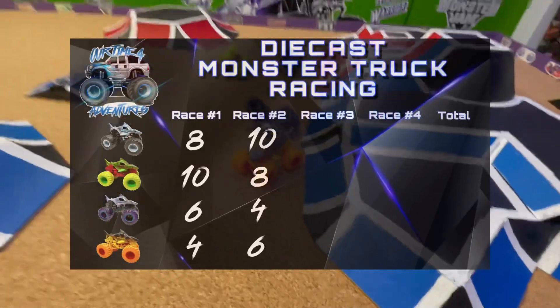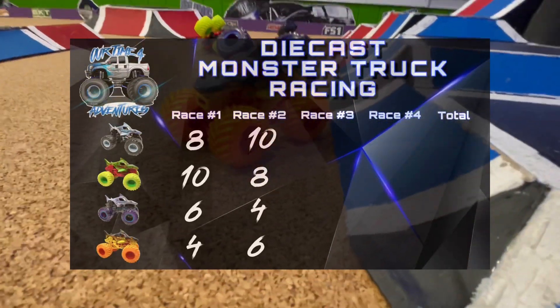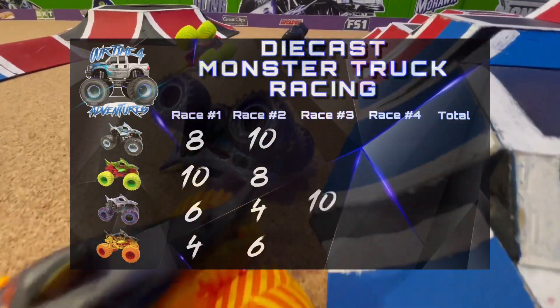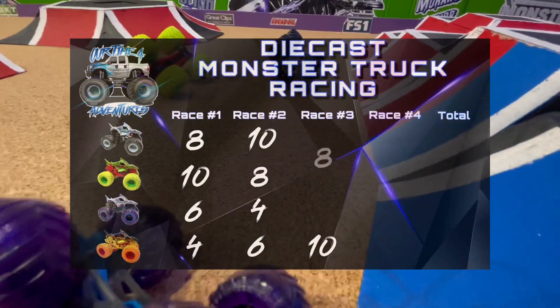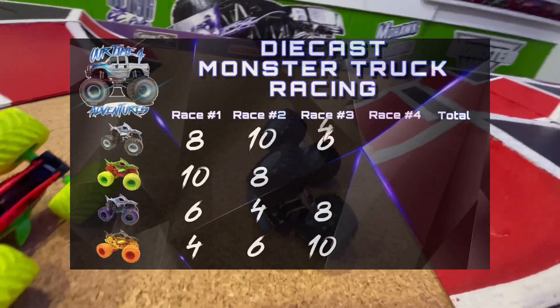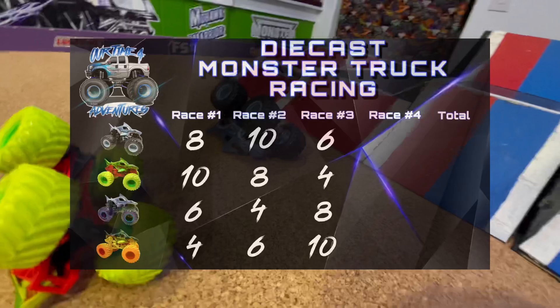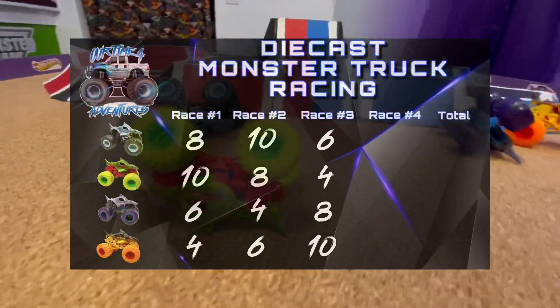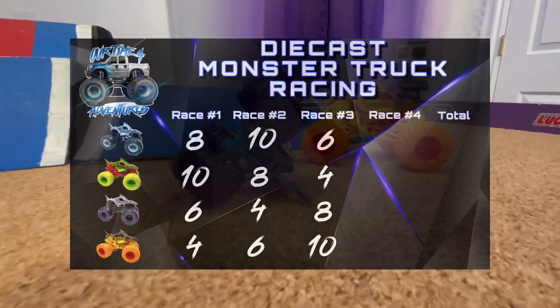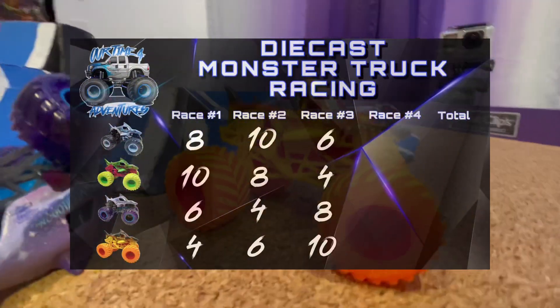These four-wide races don't get much closer than that, with three trucks about even on the track. But this time it's Fire Megalodon for the win, earning 10 points. Galaxy in second for 8 points. Original in third for 6 points. And Zombie in fourth, earning only 4 points. We've had some awesome close racing here today so far with these Megalodon trucks, and three different trucks have earned a win and 10 points. Let's get them lined back up and ready for race number four.